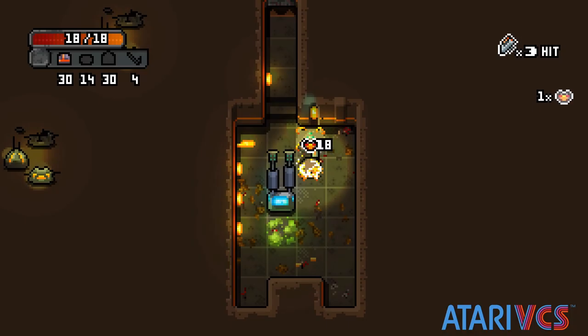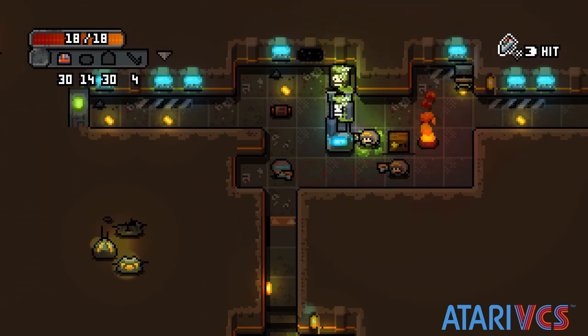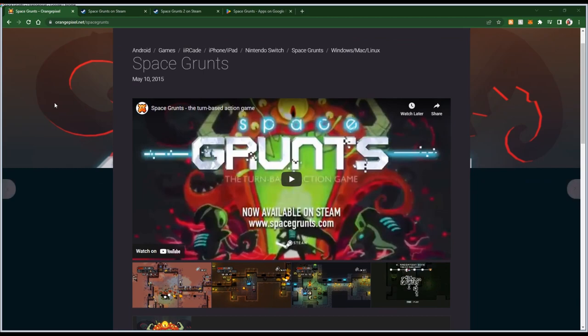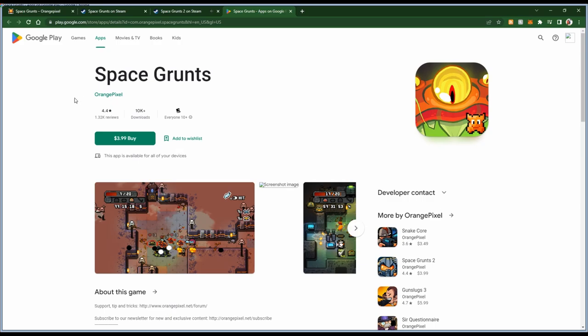I don't think you have to have liked Meganoid in order to enjoy Space Grunts, or vice versa, but the two do share a similar graphical style and presentation. Space Grunts is priced the same on Steam as on the VCS, although its mobile version is quite a bit less expensive. We don't really have a turn-based RPG on the VCS, so this is probably the closest thing to one at the moment.